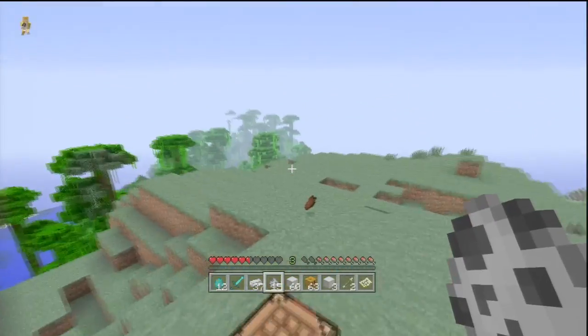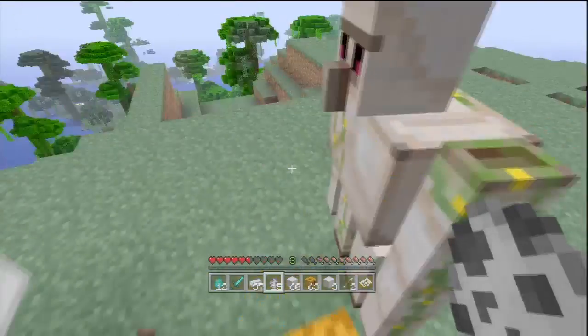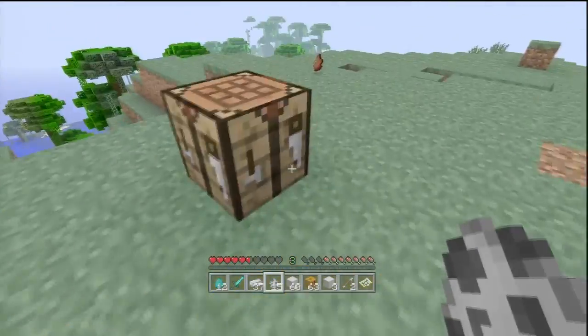The only mob they will not attack is the creeper, because it will explode and hurt them. So you might want to get a cat as well. But between the ocelot and the Iron Golem, you're pretty much protected from everything. They can't really help you against the Ender Dragon, but everything else they are very, very good against.